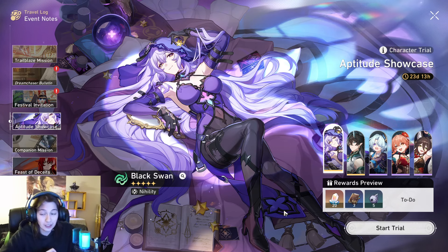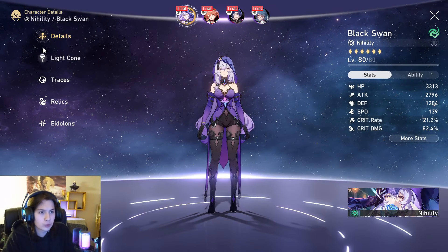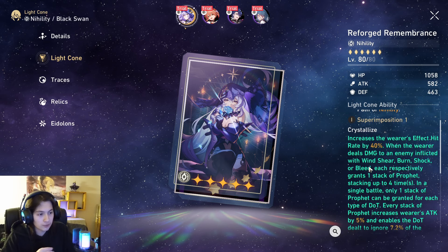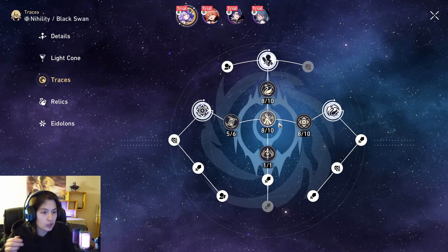We're gonna give her a trial and see how good she is — because she's gonna be good. There are multiple ways to apply special DOT. Black Swan can trigger special effects based on the number of stacks. Use the character's ultimate to quickly gain more DOT stacks. Oh, that's gonna be epic. Let me look at her kit real quick. Her light cone increases the wearer's effect hit rate by 40%. Light cones are always good, but this is where I want to see all the juice.